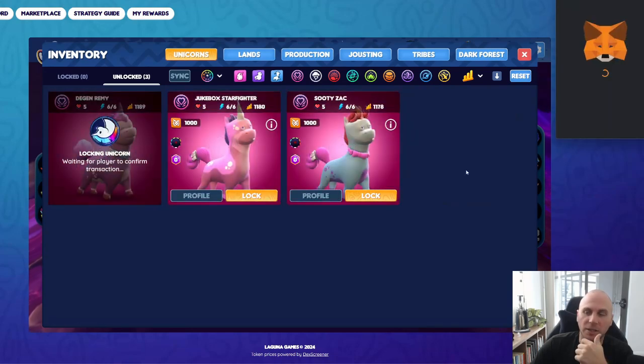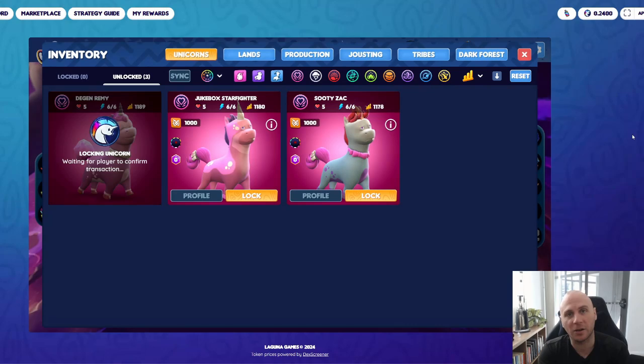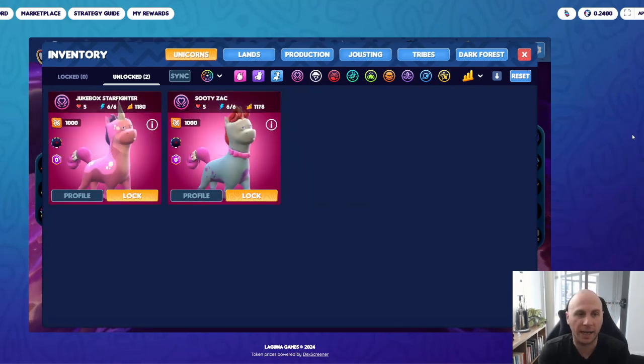Once the assets are locked in the game, you can now start playing CryptoUnicorns and begin your unicorn journey. If you get stuck or have any questions, reach out to our team. We're very active in Discord and we'd be happy to support you in whatever way we can to make sure you have a fun time with us.